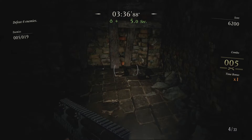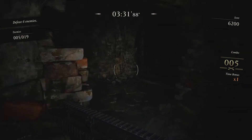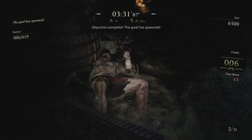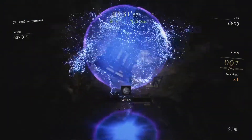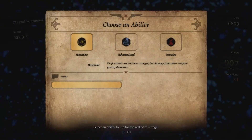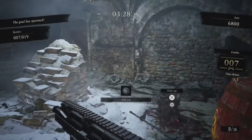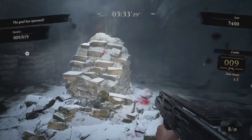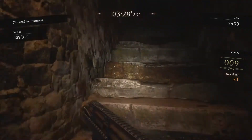Once you eliminate him, do be careful — there is a Lycan roaming around. You have about three more enemies in this room and the blue orb as well. Get the ability that's best suited to your gameplay style, and once you're at about nine enemies run up the stairs. Try not to shoot the barrel — I know it happens sometimes but just be careful.